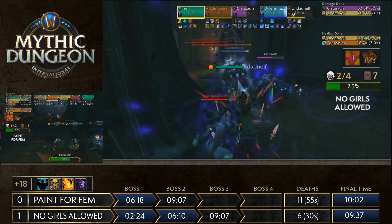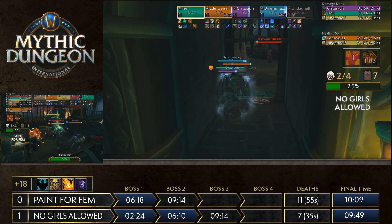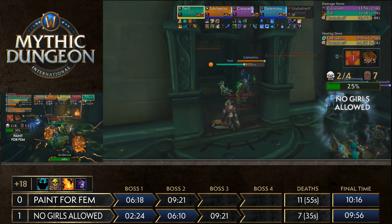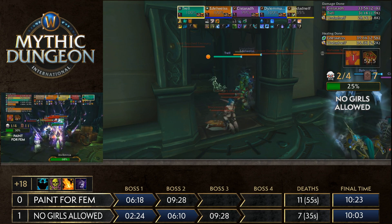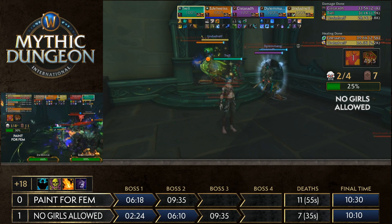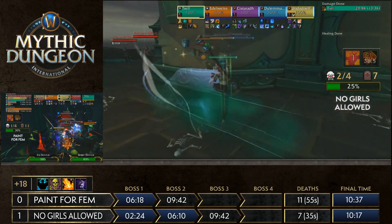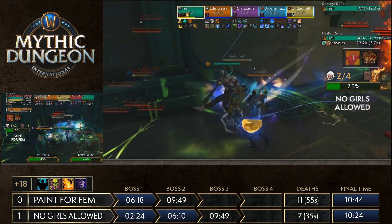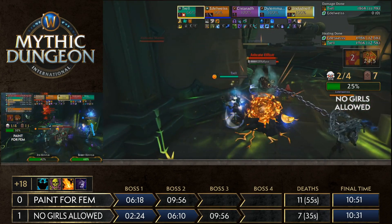Now they have to redo that entire thing. They do have shadow meld available so they can reset and go again. Undead getting clipped along the way — another silly death, another five seconds plus rez time on the board, allowing Pain for Femme to slowly catch up. Pain for Femme is now on the second phase of Jess Halls. No Girls Allowed has to do the same pull again — gather up all those mobs and kill them with the cannons. They called it out on voice immediately: don't use any cannon shots, because there are only five shots in each cannon and they need them.